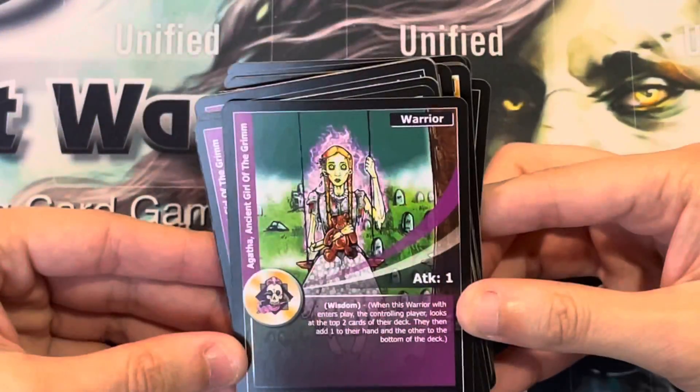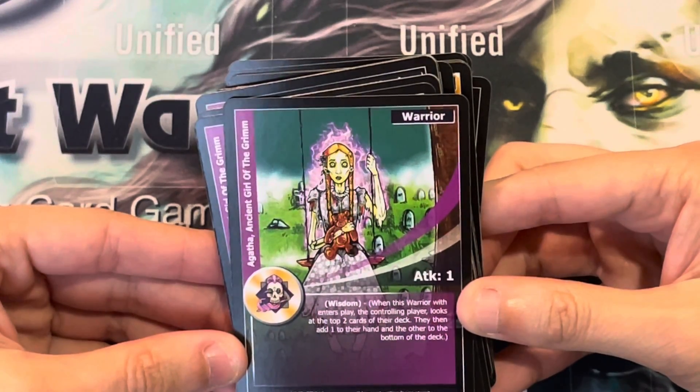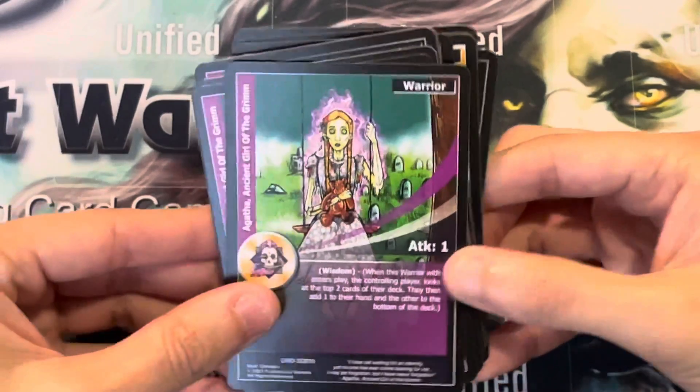Agatha, Ancient Girl of the Grimm. It's a warrior with 1 attack. It has the Wisdom ability, which states: when this warrior enters play, the controlling player looks at the top 2 cards of their deck, then adds one to their hand and puts the other to the bottom of the deck.